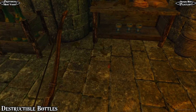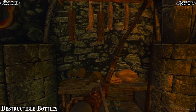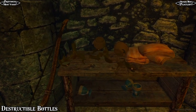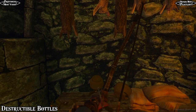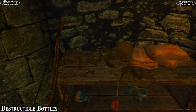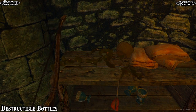First up is Destructible Bottles, a great realism mod that'll make bottles break into shards and pieces when you destroy them. There's a sound effect when you break them. With the mod, when you break bottles like these wine bottles, for instance, the debris of broken glass will stay there until you pick it up, or it'll be removed automatically depending on your cell respawn rate.